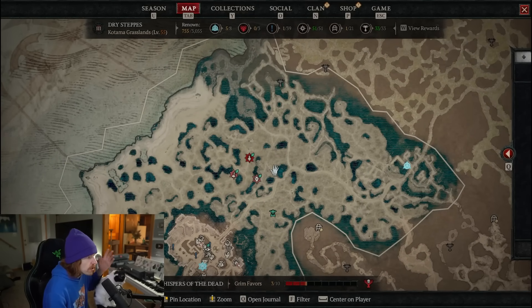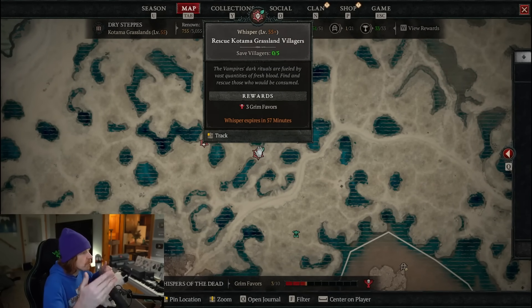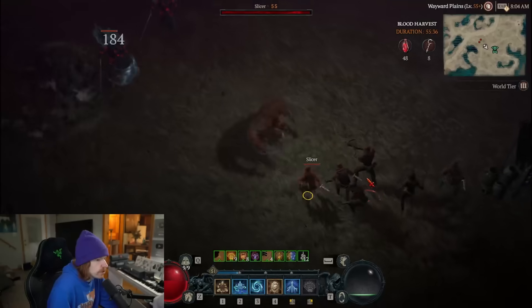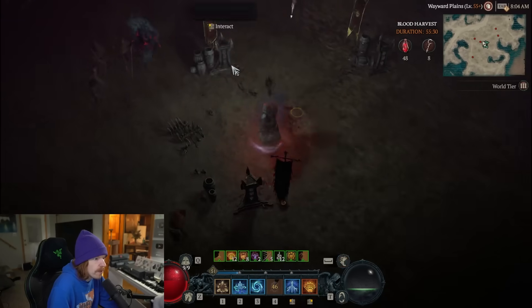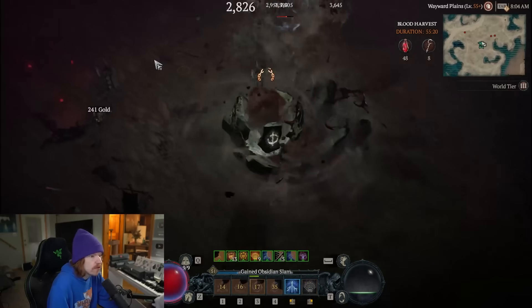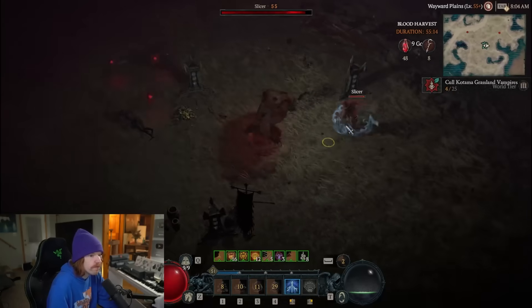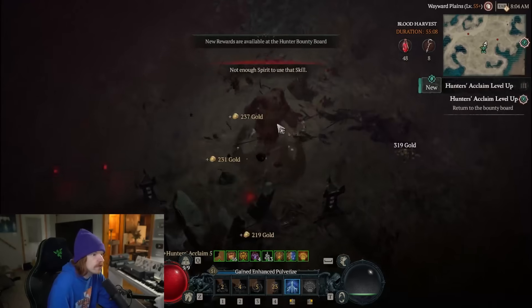The blood harvest area is highly recommended for leveling your vampiric powers. It has good mob density, a bounty board with decent rewards, and seeker caches that are great for acquiring items. If you save your seeker keys through a world tier capstone, you can open them all for a bunch of sacred items quickly. There is also a bonus event marked by a green skull on the map — placing three 50-cost blood lure pedestals there triggers a horde survival event with lots of elites that drop an absolute ton of legendaries.